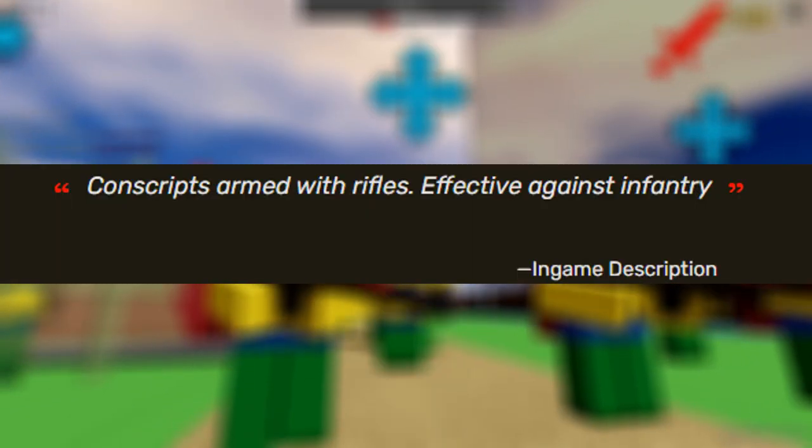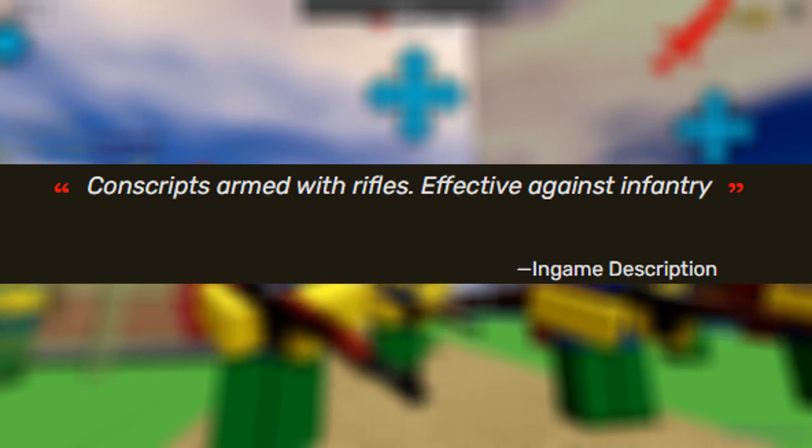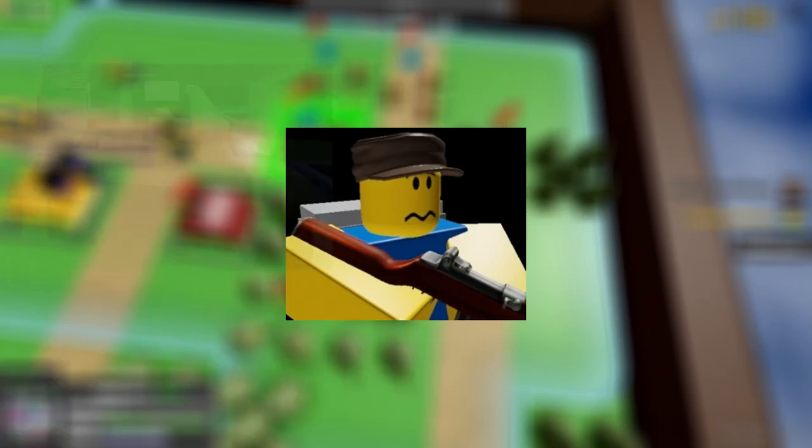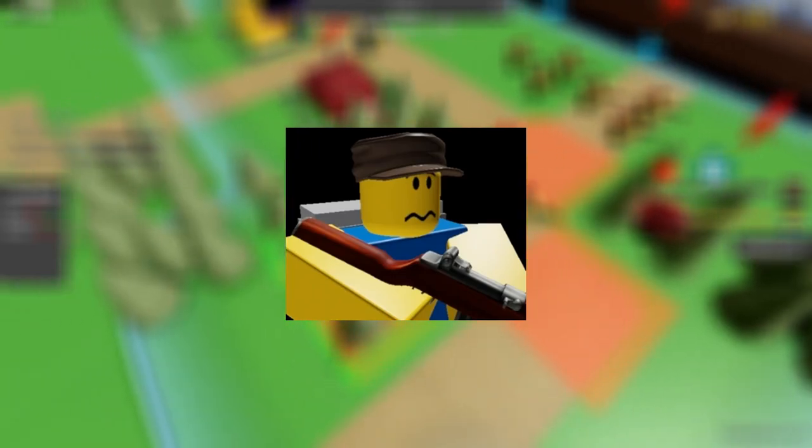In-game description: conscripts armed with rifles, effective against infantry. This unit is pretty mediocre and is vulnerable to tanks or any counter-attack. The rifleman is pretty much an early game unit with mediocre stats.